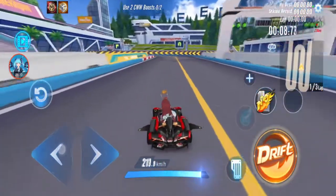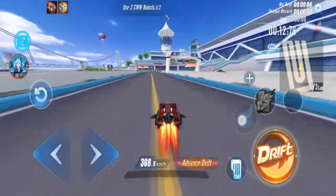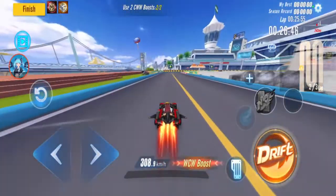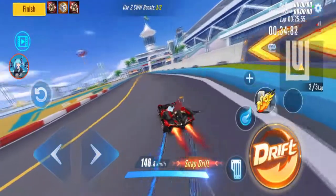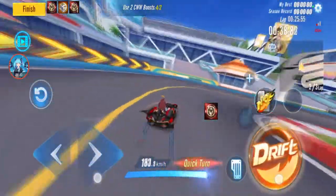Double boost 244.5, CW 308.9 — also 308.9, should be the same. But WCW should be faster. 319.2 — that's with ability.